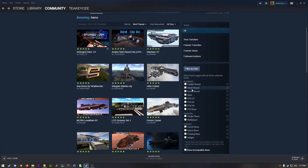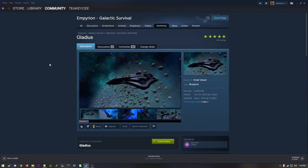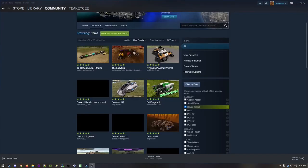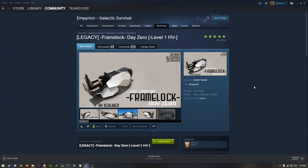We're also going to look for a popular SV. This one — it's perfect. The Gladius by Mr. Ice Cat. So we're going to subscribe to that. And we're doing the same thing for a hover vessel. We found the Legacy Frame Lock Day Zero — subscribe from Excalibur. And again, we're copying the URL for that one.